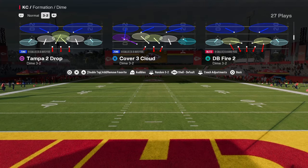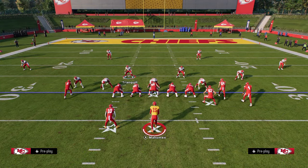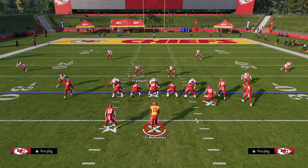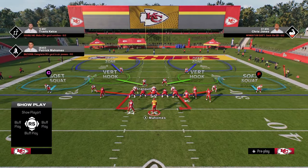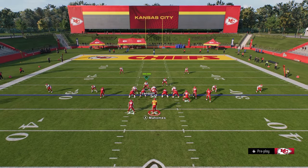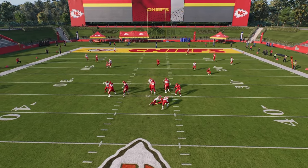So what we're going to do is come out in the play DB Fire Two, and the setup is actually really simple. All you're going to do is hit R1, hit down on the left joystick — that's going to pinch your entire defense — and then you are going to QB contain. You're going to stand essentially down here towards the center, and you're going to see this is going to hum off of one, if not both, of the edges.